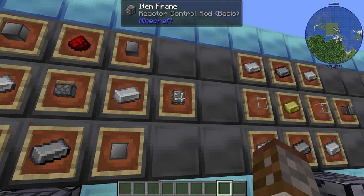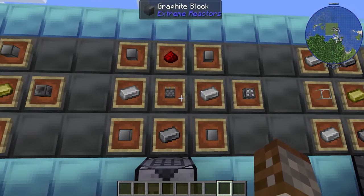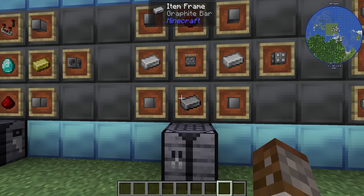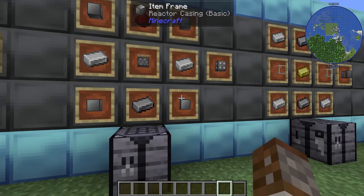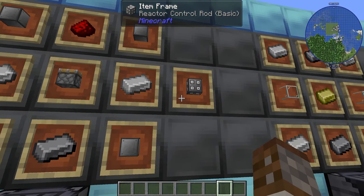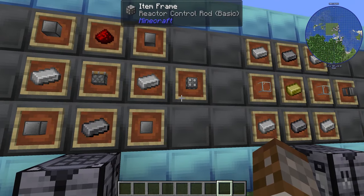You're going to need some reactor control rods. These are the way of actually injecting fuel into your reactor, and they're made with a piston, a piece of redstone, two iron ingots, a graphite bar, and four reactor casings. You get one per craft, and you'll need one per rod stack you create inside your reactor.